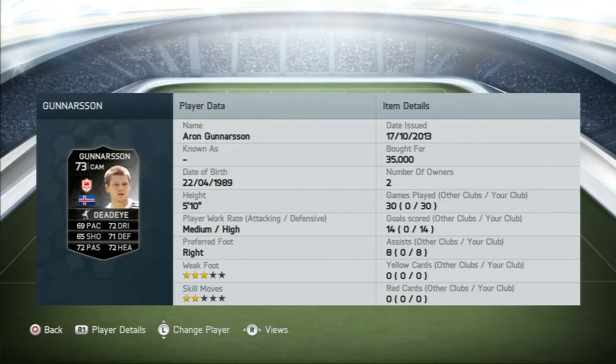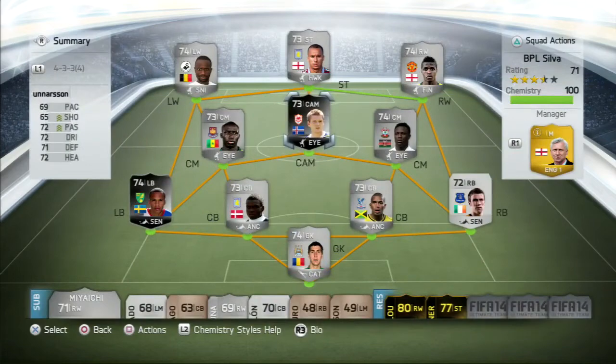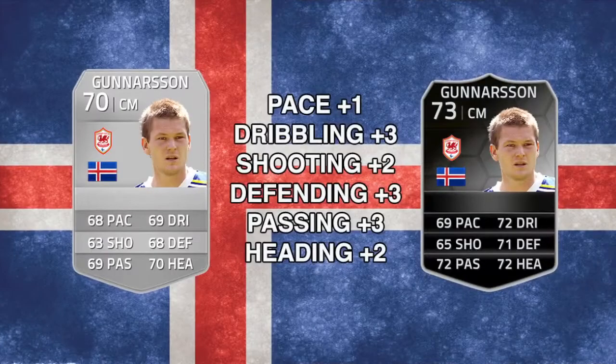He's right-footed, two-star weak foot, two-star skill moves. He played 30 games for me, managed to get me 14 goals and 8 assists, which is not bad. I've also added the Dead Eye chemistry style, which gives him a plus three in shooting and passing. I always like to add that to my CAMs — I feel it's one of the better options since they're vital in pulling all the strings.